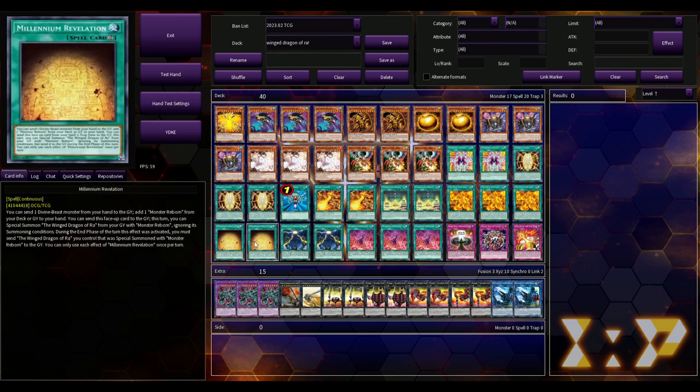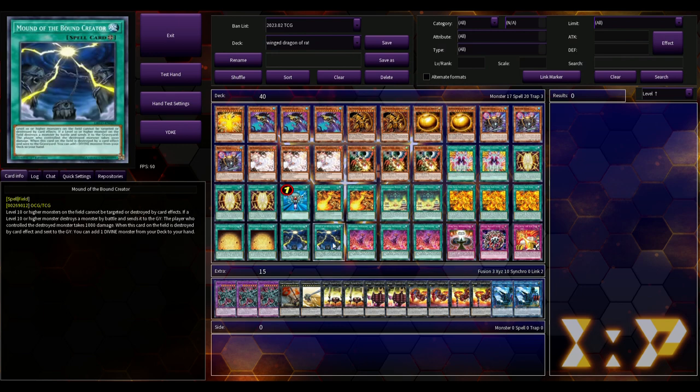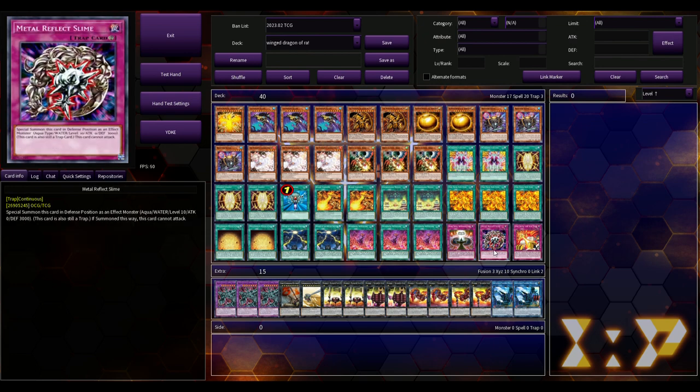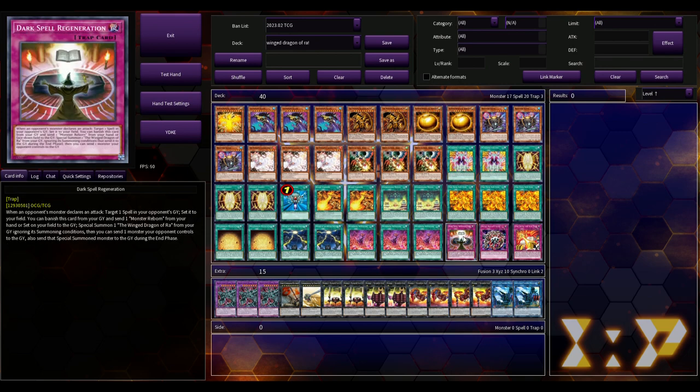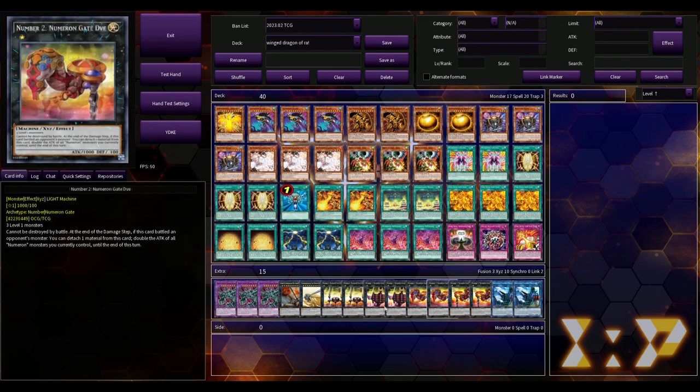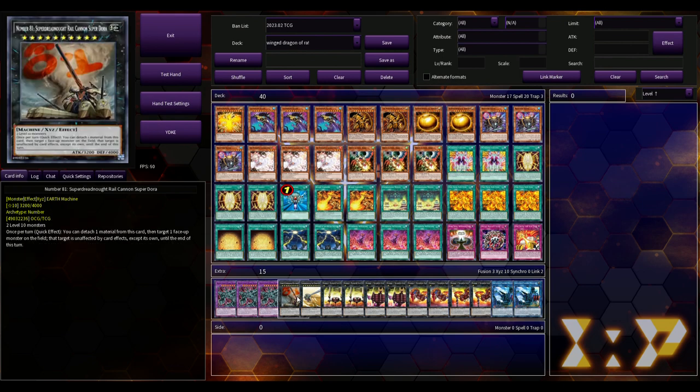We're playing two copies of Millennium Revelation, which searches you Monster Reborn — I think that's hilarious. Two copies of Mount of the Bound Creator because it's actually pretty good in a Winged Dragon of Ra deck. Three copies of Numeron Network to dump Numeron Calling. One Metal Reflect Slime, one Sun God Unification, and one Dark Spell Regeneration: when an opponent's monster declares an attack you target a spell in your opponent's grave and set it to your field. You can also banish Dark Spell Regeneration from your grave and send Monster Reborn from your hand or field to the grave to special summon the Winged Dragon of Ra from your grave ignoring summoning conditions, then send one monster your opponent controls to the graveyard — and that special summoned monster is sent to the grave during the end phase, so you get out Immortal Phoenix and just keep it going.